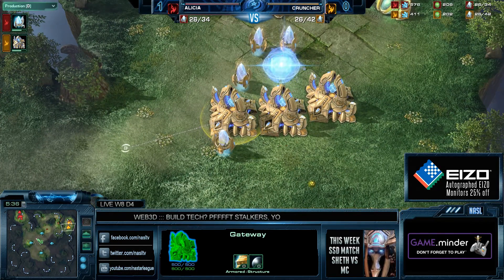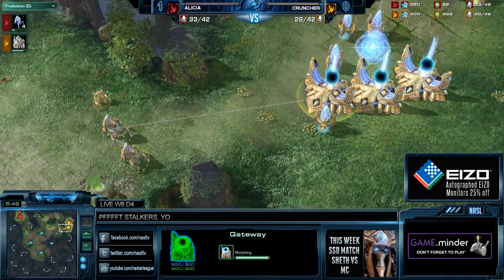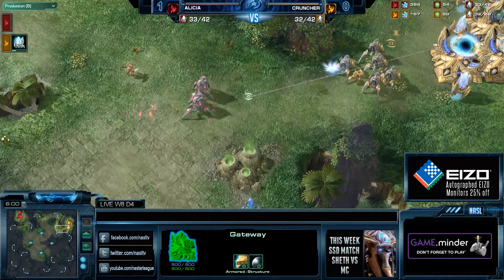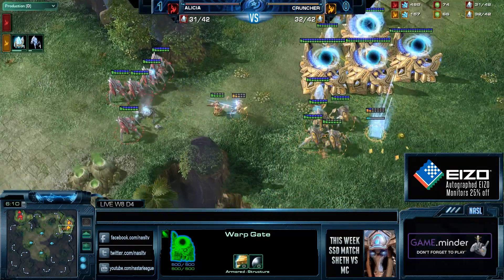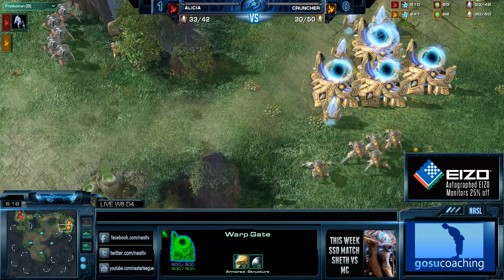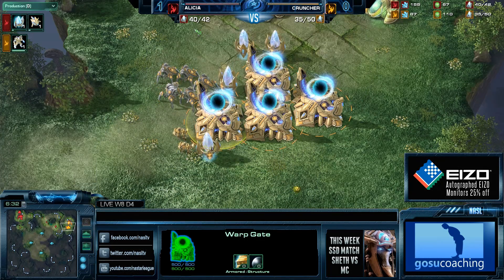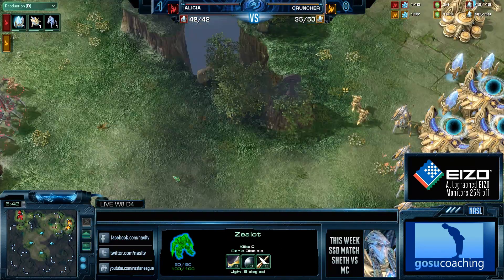Interesting sim city from Cruncher — he knows he's going to be the more defensive one. He catches the probe — very key. The pylon is going to be really close to reinforcing. There is a moment where Cruncher is vulnerable because the last gateway is not done yet. We'll see if Alicia can do anything. That first shot could make all the difference. Cruncher walks right into it. He does have a pretty significant stalker advantage — actually it's absolutely even now, and the extra zealot goes to Alicia, so job well done by Alicia.